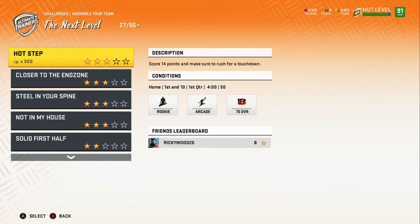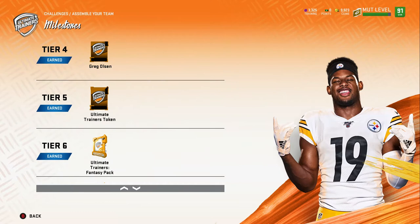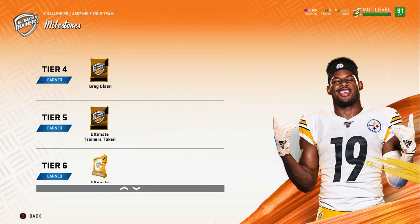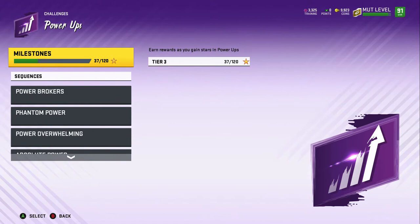For Assemble Your Team, I recommend fully completing the first three sets because they're really easy. Then for the rest just go on easy difficulty and do the bonuses. You can get 53 stars and earn Ultimate Trainer fantasy packs, which is nice because you can put them in a set and quick-sell them for coins, plus you get 9,000 coins and some tokens. If you want to max out you can.